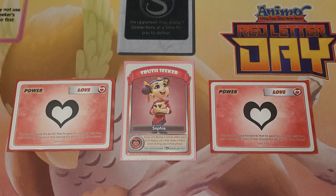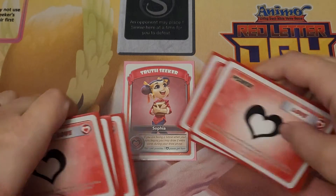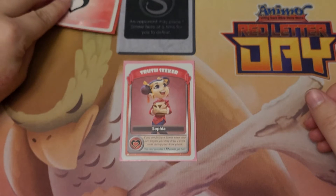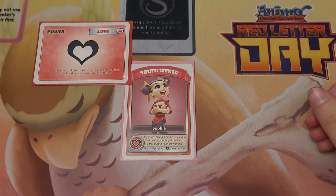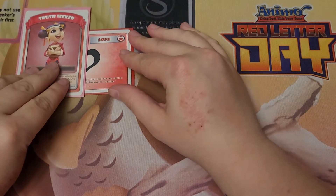Hey Truth Seekers, this is Carolyn here with my Sophia Mono Love deck. I chose to run Sophia over Yana simply because I wanted the extra draw power in this deck when facing a city, which was extremely helpful when we were playtesting this. In this deck, I run seven love power cards, and I want to be able to see those, but I also have a lot of drawing my power cards in this particular build.